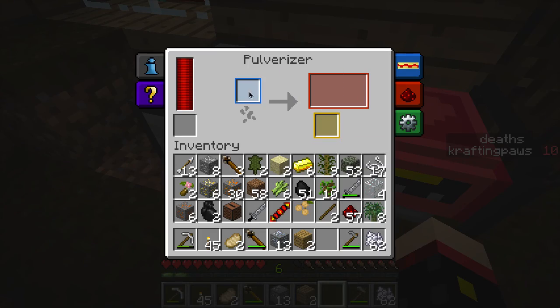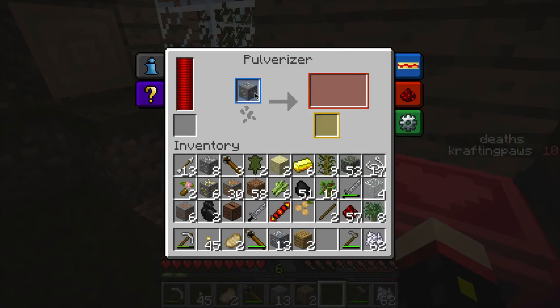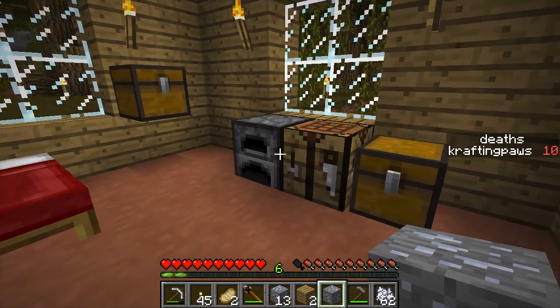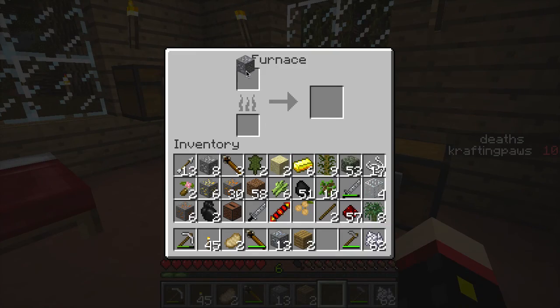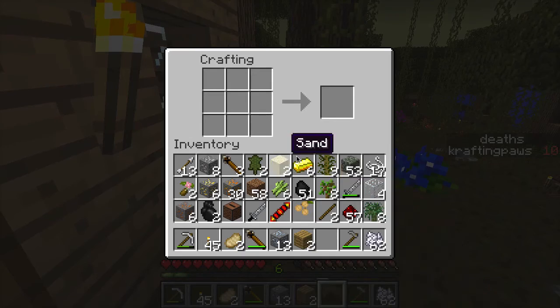Now we can put our aluminum in — I believe we need to cook it first. Let's cook it then. Whip some saplings in there, something else.